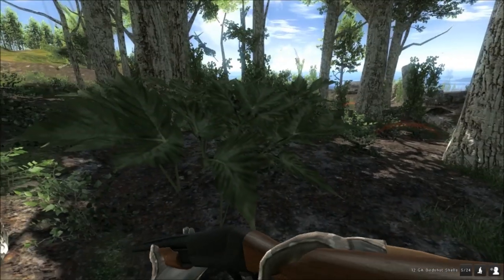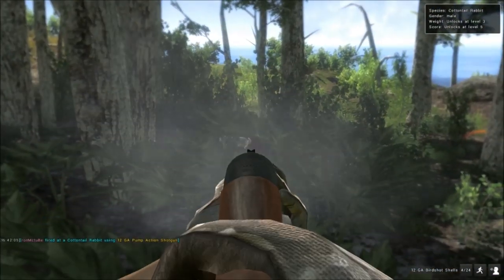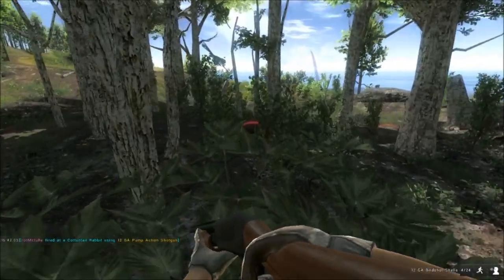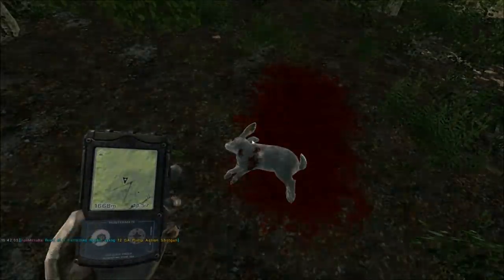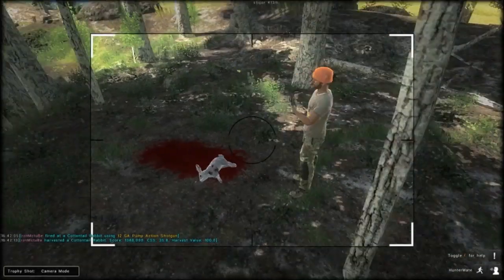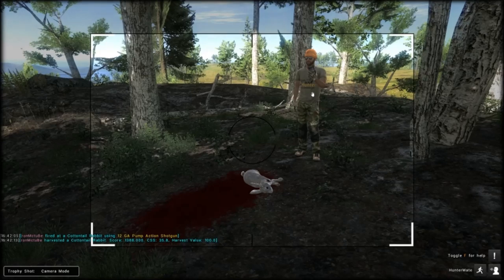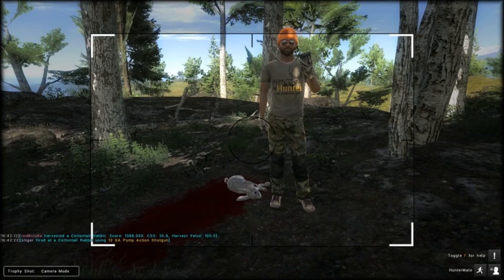The trophy rabbits seem to be up to nearly 2,000. The average seems to be between 1,000 and 1,500, so anything over 1,500 or 1,600 is quite a big rabbit. Caught that one hiding in the bush — shot it with a shotgun.